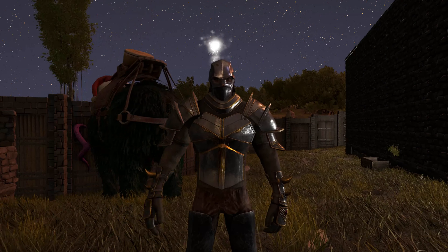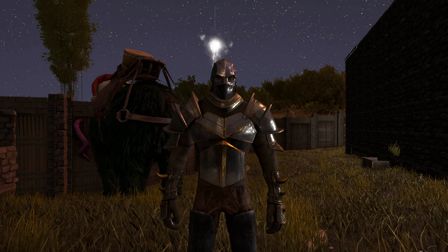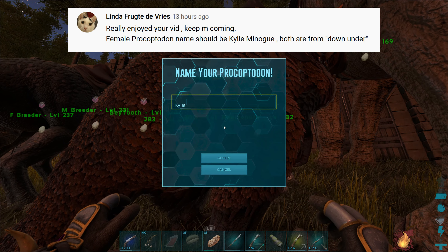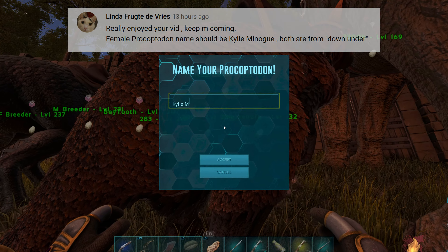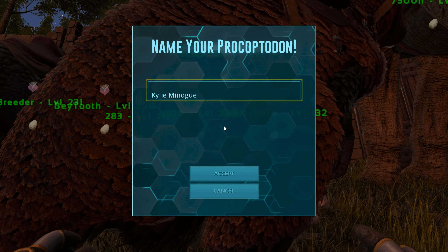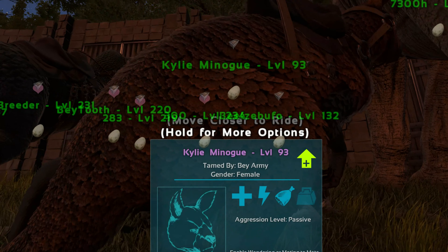Hello and welcome back for another video on the Monarchy server. Starting out of the day, as promised, we are going to name our beautiful BrickOptidon. I had to go with Linda's suggestion of Kylie Minogue, and she is Australian after all. And kangaroos are very Australian, let's be honest. Thank you very much for the name suggestions, because right now I feel like I'm spinning around and everything in this episode is going to move out of my way.